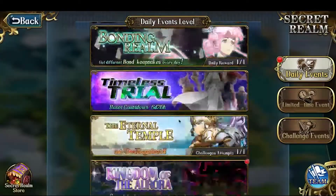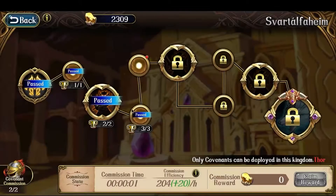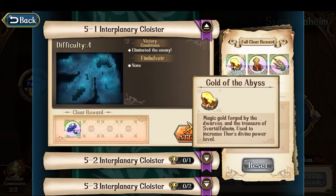Since I hit level 25, let's begin Kingdom of the Aurora. This quick claim unlocks the next area, the Covenant missions 5-1, 5-2, 5-3. Let's start with 5-1. The full rewards will give me 8,568 gold of the abyss, so that will let me level up to level 26. Let's start.